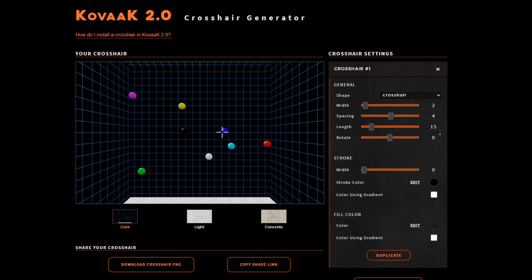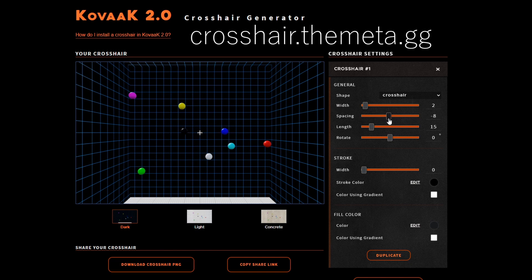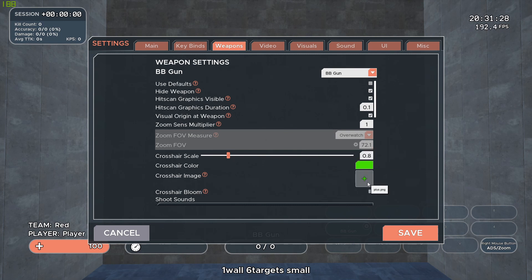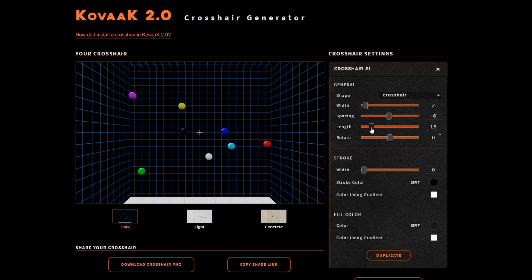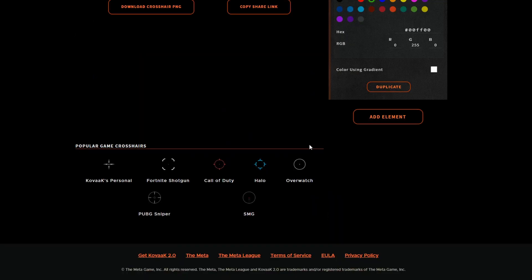We have recently launched a crosshair generator which is now live at crosshair.themetar.gg, and it can also be found through the in-game settings. It allows you to test out your crosshair, change any variable you would like, share it with friends, or even generate a crosshair from an existing list of games.